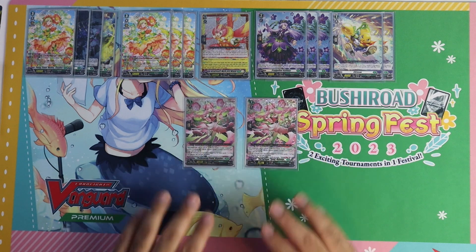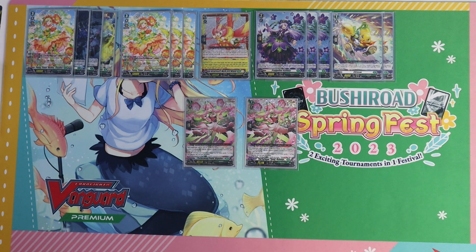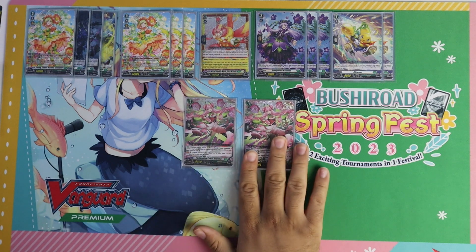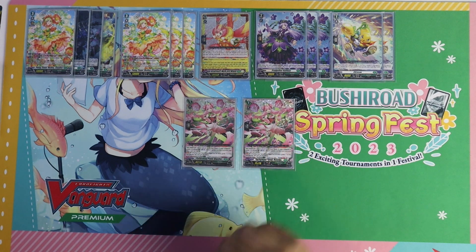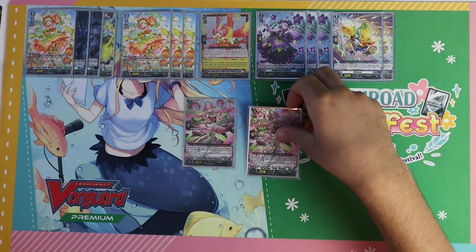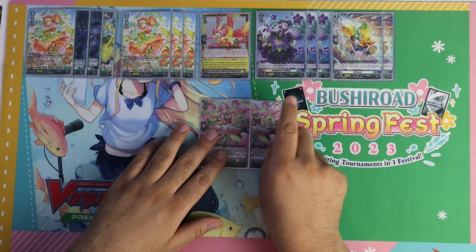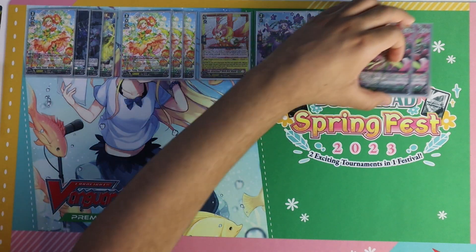Next up, I'm playing two copies of Performing Petal Diantha. I have said this before and I will say this again — this card is a monster reborn in Stoikea. I love this card. Great booster, great attacker, whatever you need it to be. It fetches back any piece in the drop zone, so if you need to set up for Clawdeen, this card does that.